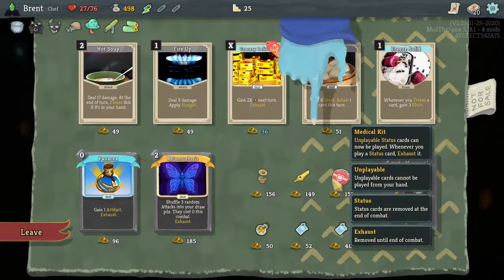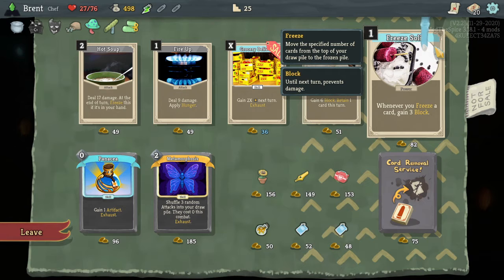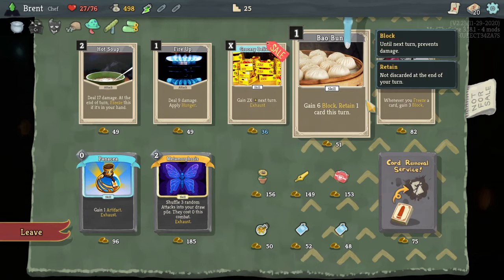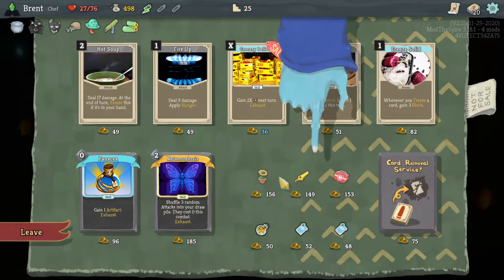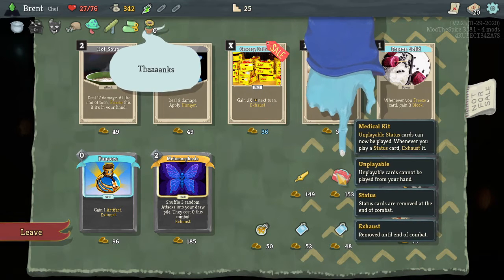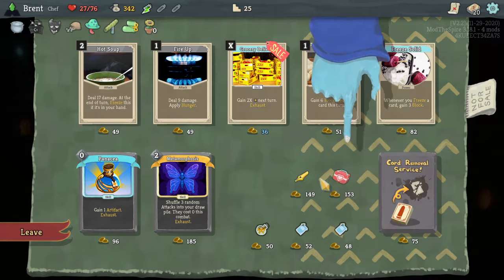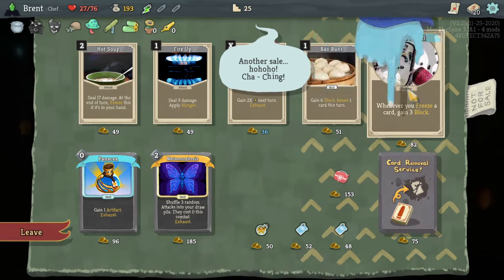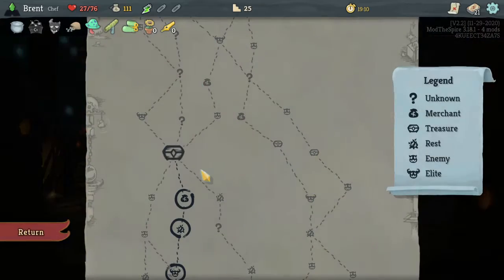Shop — this should help a lot. Whenever you freeze a card, gain three block — I'm freezing a lot of cards. I think I want Frozen Solid. Happy Flower. I'm going to play both status cards. I think Pen Nib might be better — I could get them both but then I won't get Frozen Solid. I think Frozen Solid is going to be better. Medical Kit is pretty good though. Strawberry — Max HP, fantastic.